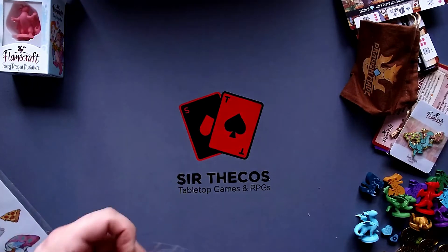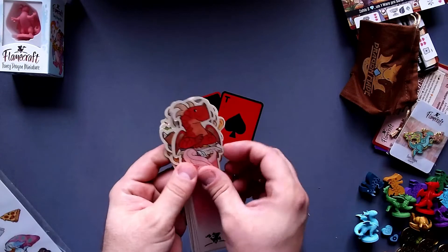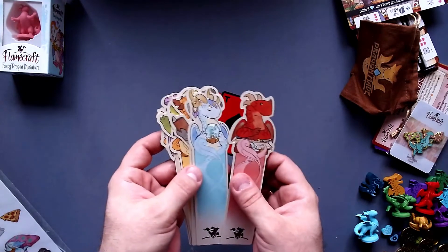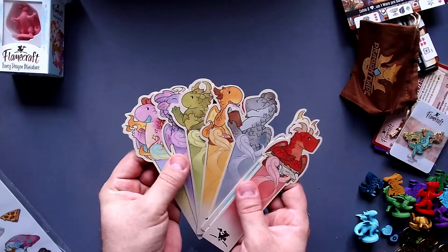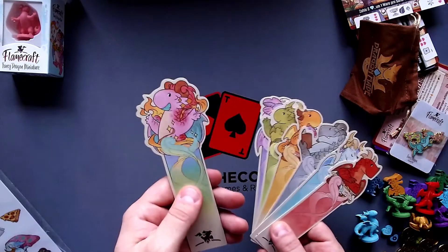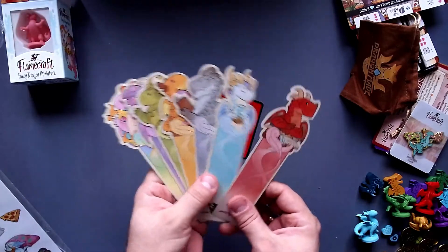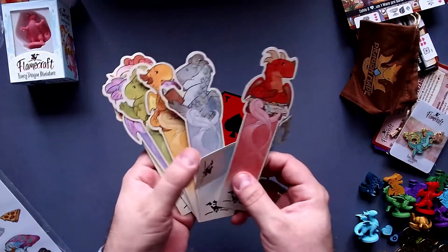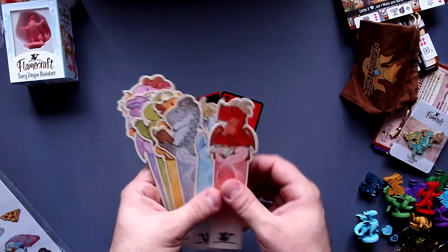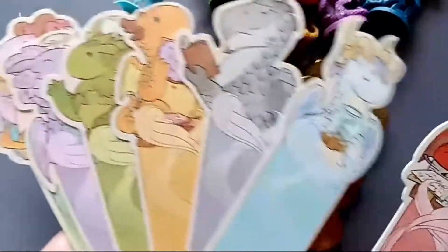And the last thing we have, which is one thing I was really excited about, is some bookmarks here of all the different dragons you can choose as a player. They're double sided, and these are all the dragons for the players. And there's also the fancy dragon here - the one with the extra miniature. Really cool - you have these different bookmarks, which is wonderful. I would definitely start using those. These look really, really nice.